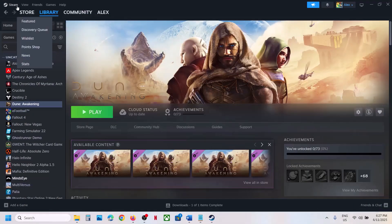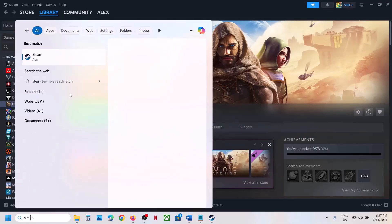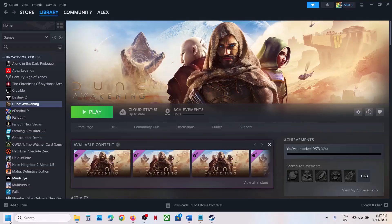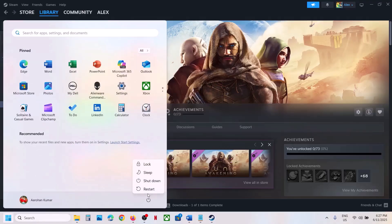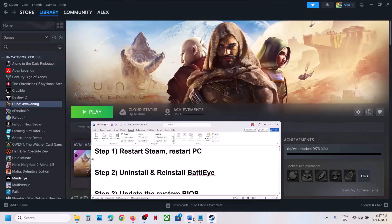The first step is to restart Steam. Go to Steam, click on Exit, and then launch Steam once again and check. If that does not work, restart your computer — do not ignore this step. Restart your computer once, and after the system restart launch the game and check.